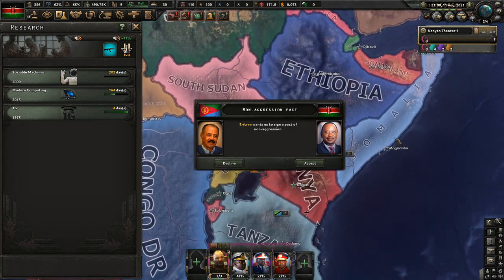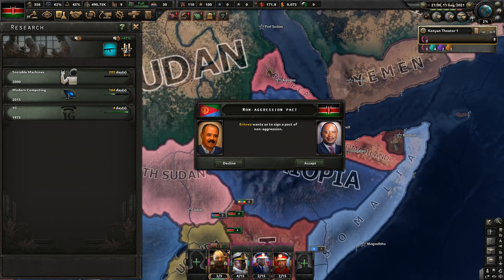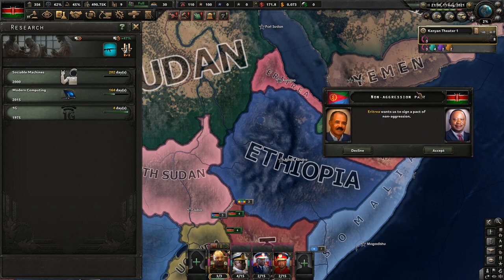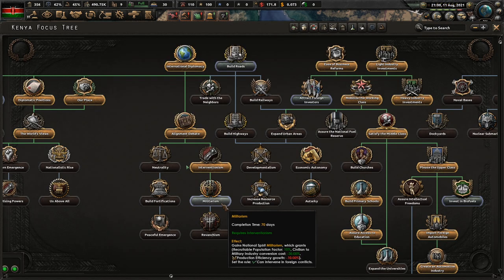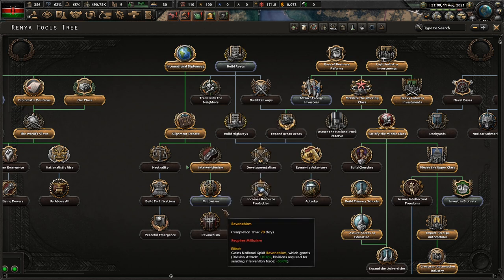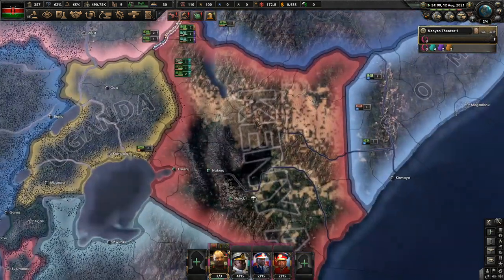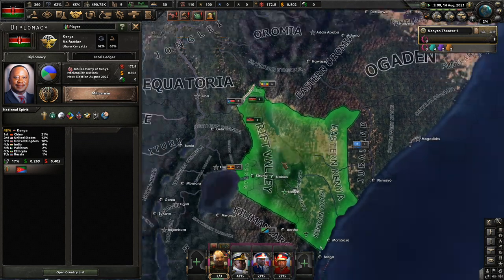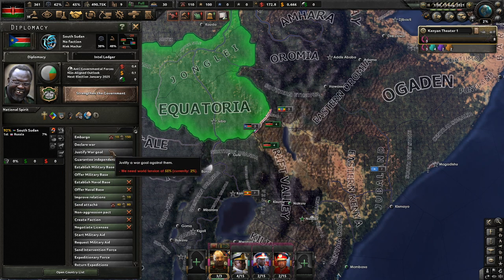Eritrea wants to sign a non-aggression pact - you know what, we'll accept that for now. We'll go for militarism. I said I wanted to justify a war goal - we need world tension now at 55%.